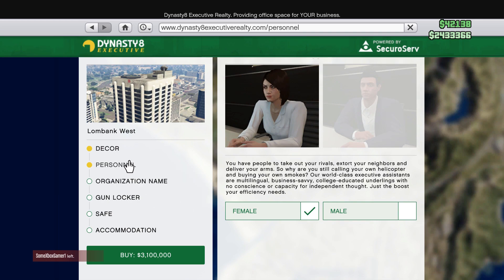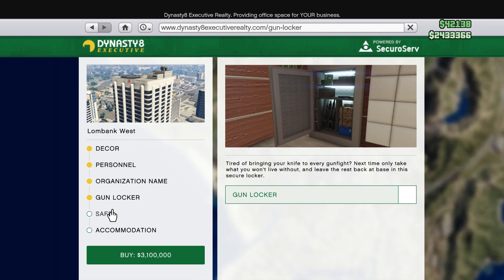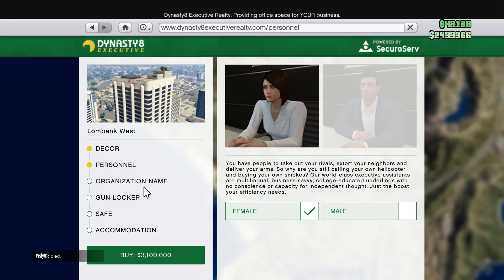Obviously select the female assistant. Then make sure you pick a good organization name, because it's gonna cost you 300k to change it later. The gun locker is a little bit pricey, and everything else is kind of useless. So make sure you pick the female assistant and pick a good name.